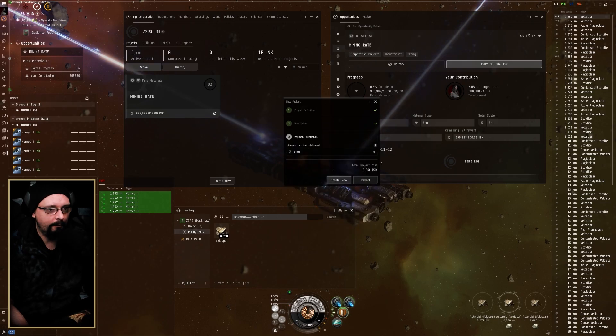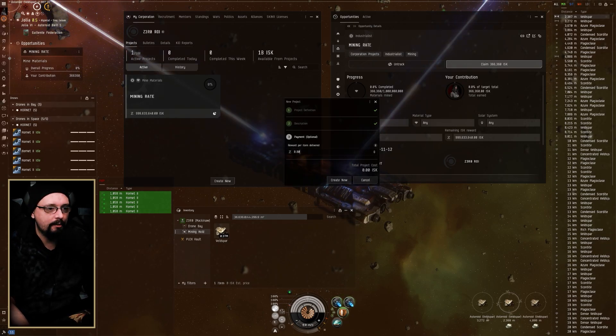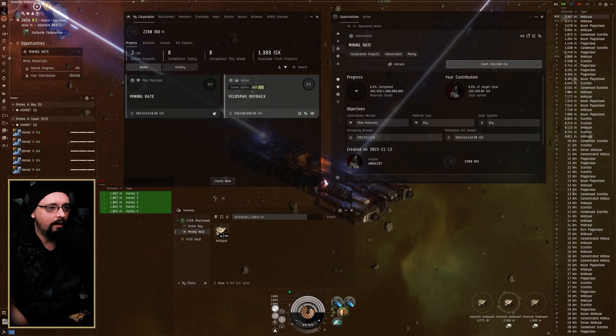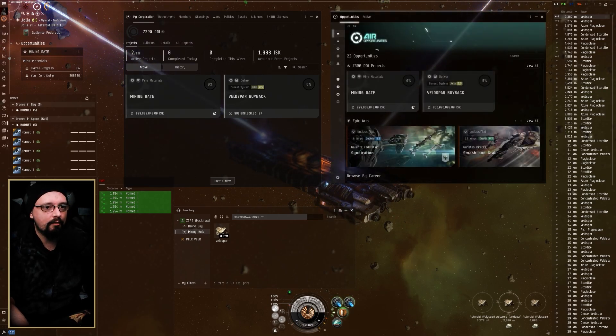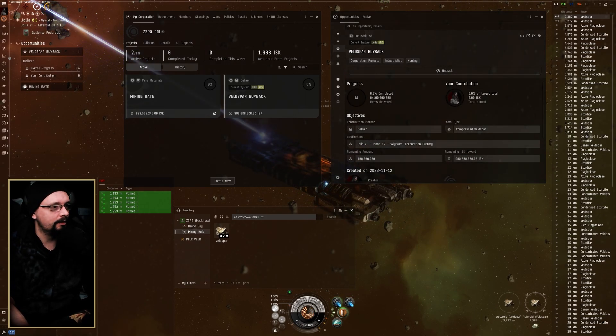You can put a description in if you want. Now I'm going to go to Janice to look up the compressed belts bar value — this corporation will buy belts bar compressed at 80% Jita. I'll get the buy value, which is about 9.8 ISK per item delivered. Since we don't have a lot on the test server I'll bring the total budget down to maybe 100 million ISK, then hit create. That takes the funds out of the corp wallet and puts it into escrow. Back in the Opportunities tab you can now see both projects listed and track them.